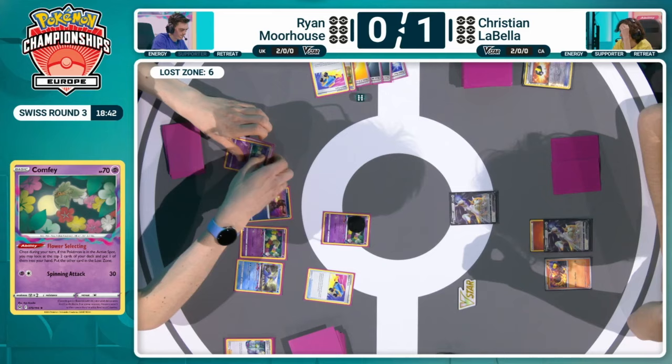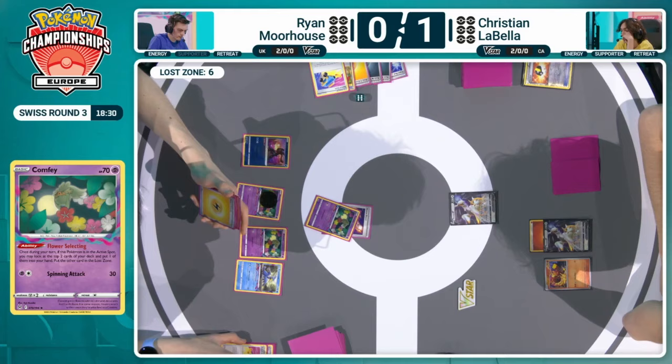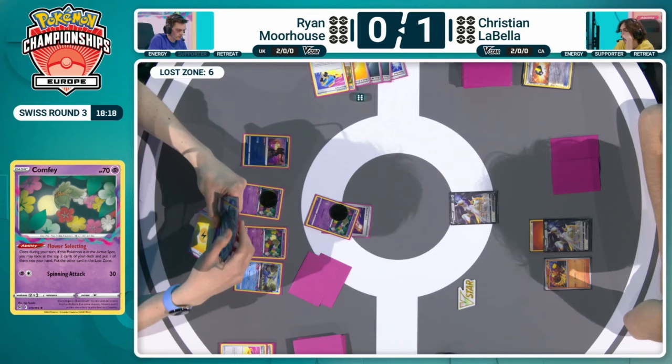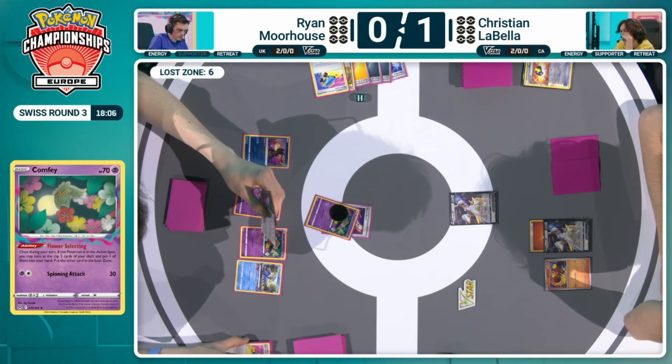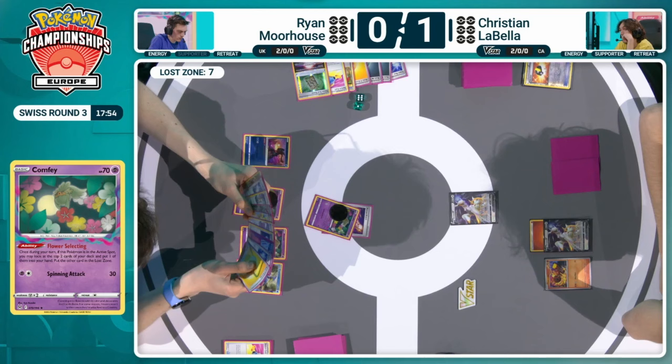That would be absolutely devastating — and exactly the start Ryan would want to be considering how game one went. Seven is the magic number for Mirage Gate — there's currently only six. Switcheroo into this Comfey, get there with that Flower Selecting, and the Rescue Board there means that Ryan will be able to retreat into any attacker that he wants to. Ryan off to a phenomenal start here. Looking at this hand, seeing what is that maybe last piece needed for Forest Seal Stone — not a bad card to have if there's something like a Raikou V. But if you bench the Raikou, you then fill your bench up so you really can't use a better attacker. And with Christian's bench only being at two, this Raikou is only dealing 160 damage — not going to be enough to knock out one of these Arceus V.